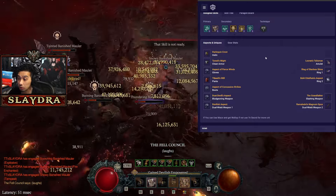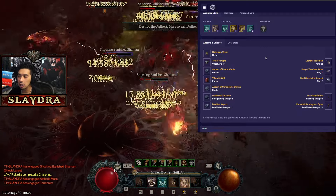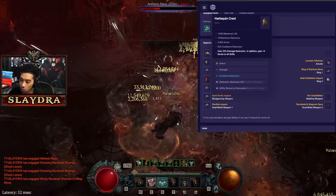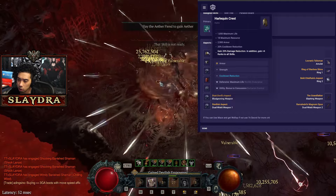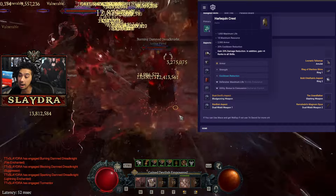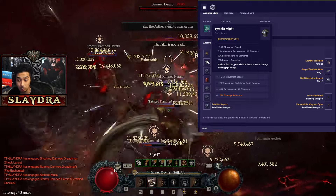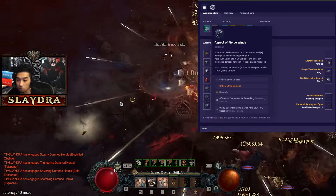As for gear — does this build function without ubers? Yes, but it'll be a lot worse. It's not like an Indariel's build where you need the uber to function. You ideally want Harlequin — you can get cooldown reduction on it but it's not super important; the main thing is using it to armor cap. We're also running Tyriel's to get damage reduction or plus maximum to all resistances, and Fierce Winds or Fist of Fate are both options.